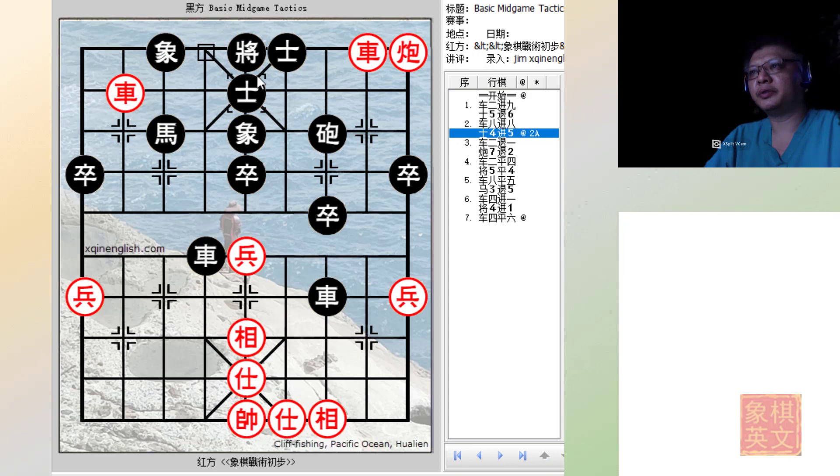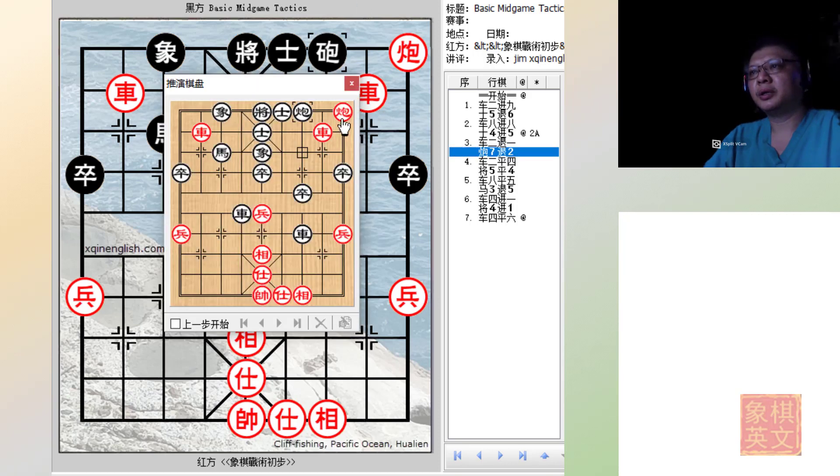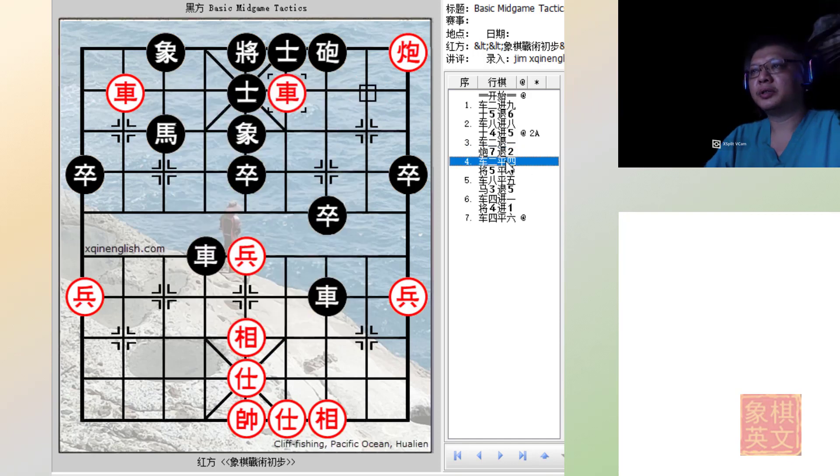A4+5 is more commonly seen, and let's say red will play R2-1, forcing the cannon back. If black retreated the elephant, red will continue with the same moves. If he retreated the cannon, checkmate. So R7-2 — again red will play R2=4.